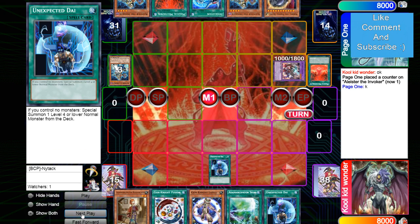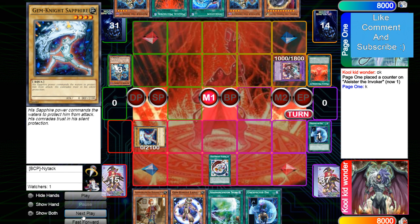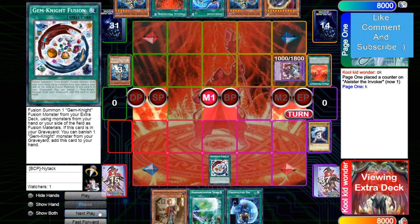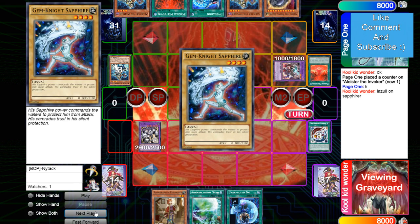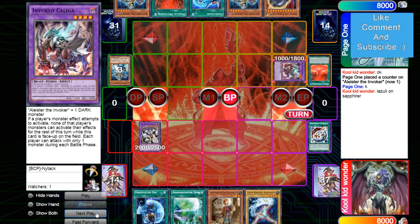Draws Unexpected Die — uses one, drew a dead card essentially. That brings out a Gem Knight, so Gem Knight Fusion gets rid of Lazuli and the normal to make Serzanna. Lazuli adds the normal back, and then in battle phase attacks over. He would have had to drop like double Alister just to save that — that's crazy.